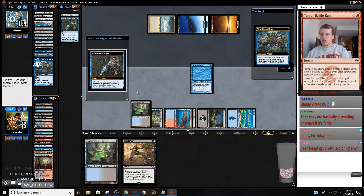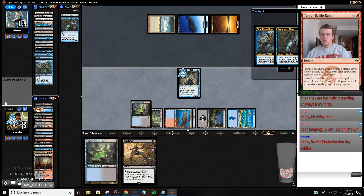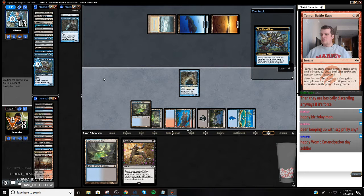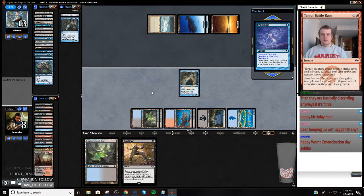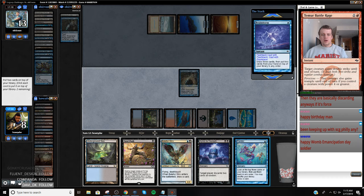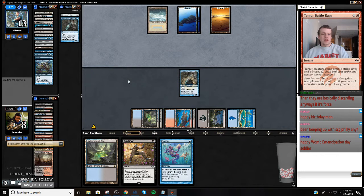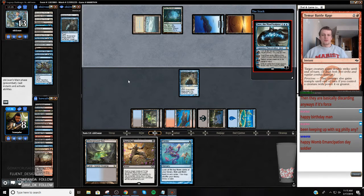Target Brainstorm, let it resolve, and then Brainstorm. I can't avoid that a little bit. They're going to give me this and then I'll Brainstorm. All right, these are all pretty nice. I'll put the Hymn underneath the Strix. Now we're on the battlefield - a little weak to a True Name or Jace.